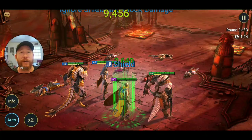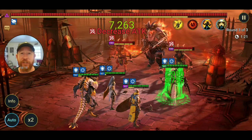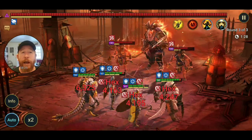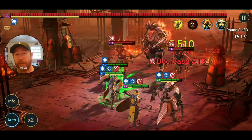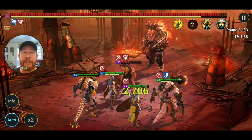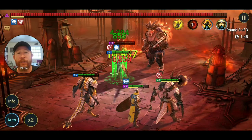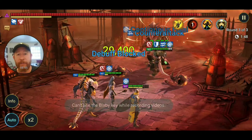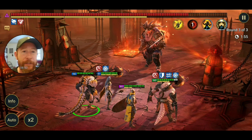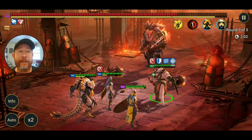Look at that — Jizzo's hitting for 16,000 crits on that defense-down. Chevalier is critting for harder damage, but Jizzo has a more consistent crit — he's at 99% crit rate while Chevalier is around 50-60%. They're focusing Chevalier, which is fine. I'm going to take this off auto — I want to set up Jizzo's big hit. I need a defense down, a defense up, and his A2 aligned to make this happen. Let's see if we can pull it off.